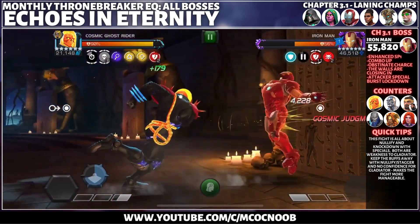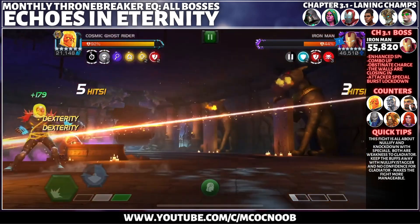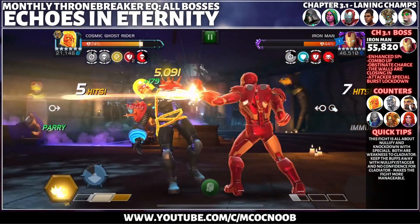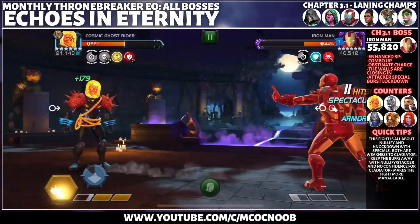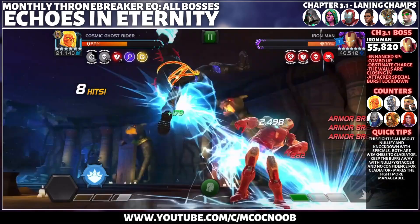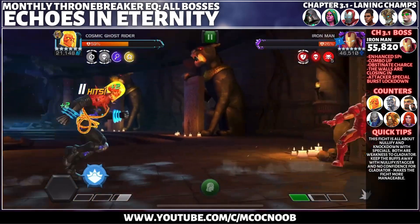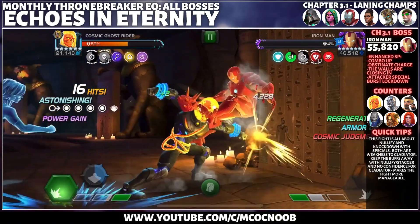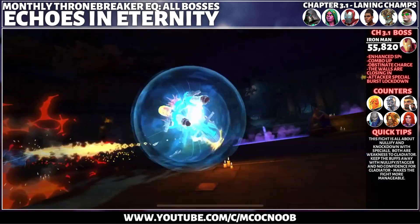For the boss, we have a newly buffed Iron Man with Enhanced SP1, Combo Up, Obstinate Charge, and Attacker Special Burst Lockdown. Iron Man is all about his armors — bring your cosmic armor breakers like Cosmic Ghost Rider, Terrax, and Medusa, and keep breaking those armors. Keep him to SP1 only. With no armor, Iron Man has no damage and is very limited. Take care of the Obstinate Charge.